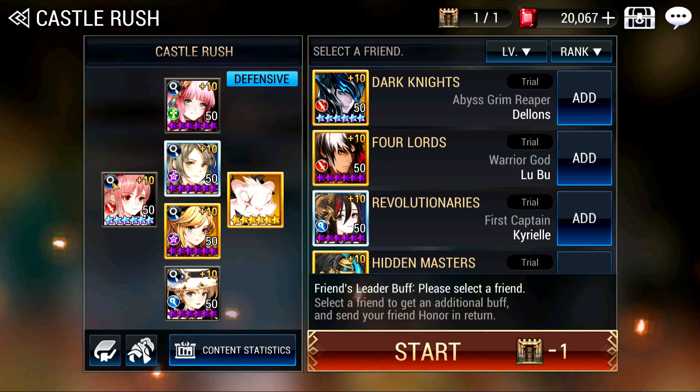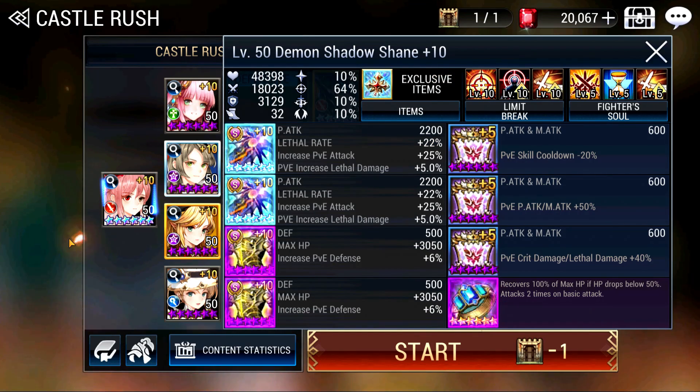Now we're going to look at hero setups. For Shane, double Letho — though I think she could be good with 1 Letho and 1 Crit, so you may want to play around with that. Double HP, standard PvE jewels: skill cooldown, physical attack increase, as well as Crit and Letho damage. For her accessory, Willful Ring with Isabella's Illusion. For her traits: Letho rate up, Letho damage up, and increase damage on offensive heroes. Same goes for Fighter Soul: single target, 5 target, skill cooldown, and increase damage on offensive.